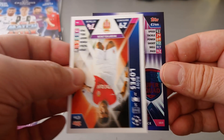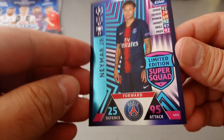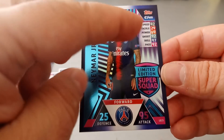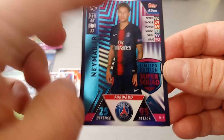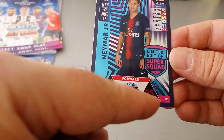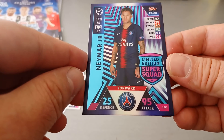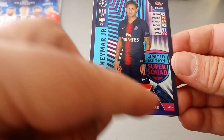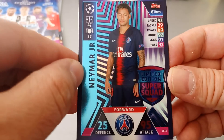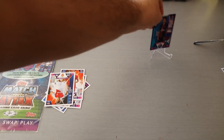And the limited edition card — boom! Very nice. Limited edition card in purple and blue, and they're calling them super squad. Attributes and ratings are up here. His price: 14 million. Down here 95 in attack, 25 in defense. LE 13, 47 appearances and 27 goals. Good stuff. So we'll leave Neymar here.